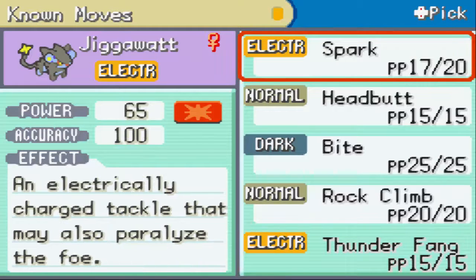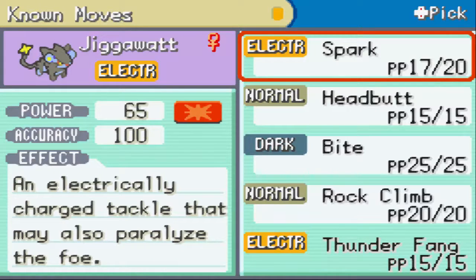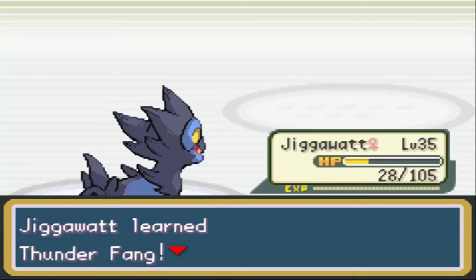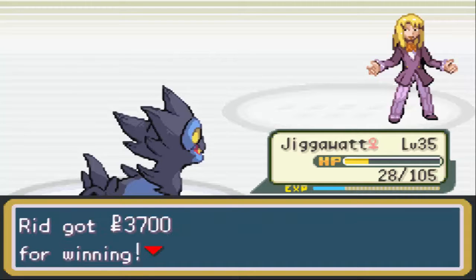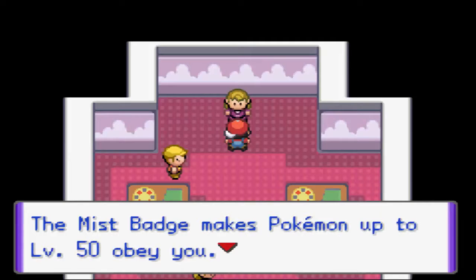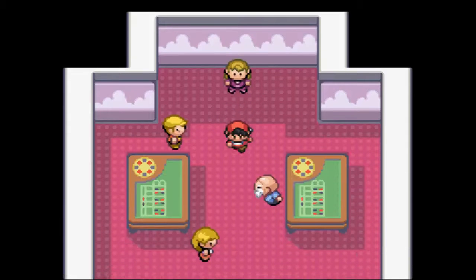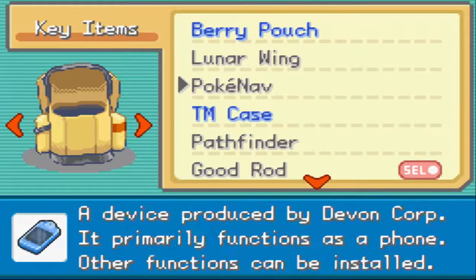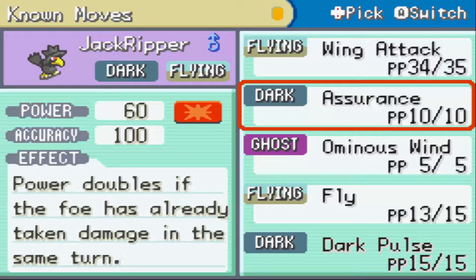Do I want 5% less accuracy for the ability to cause flinch with Thunderfang? You know what, screw it, let's do it. The gym leader says: 'You're very talented. That Zorua is in good hands.' I'm not gonna use it though - it'll go straight to the PC since I already have a Dark type. The Mist Badge makes Pokemon up to level 50 obey you and lets you use Surf outside of battle. And TM49 - Dark Pulse! Yes! I'll give it to Jack and put it over Assurance.